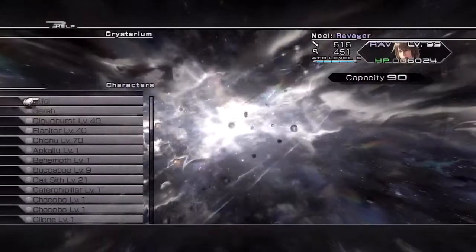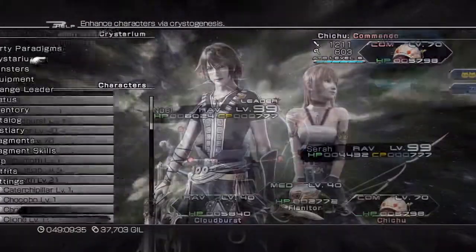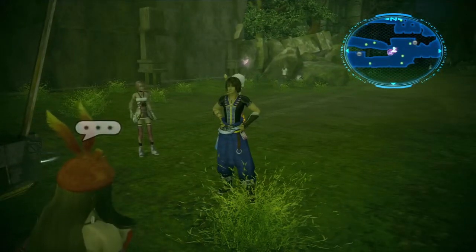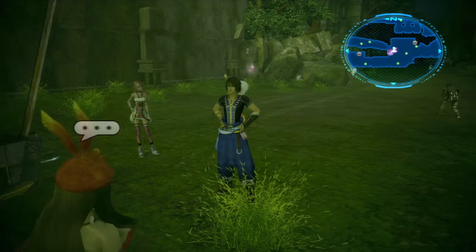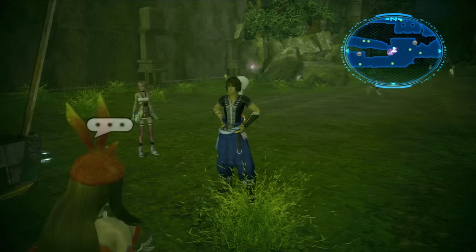You might even notice Chi-Chi's level 70. So maybe you're wondering what I did. Well, the only thing I really did was farm orbs — potent orbs, potent essences. That's all I basically farmed. I'll probably put in the description where you can find those things.